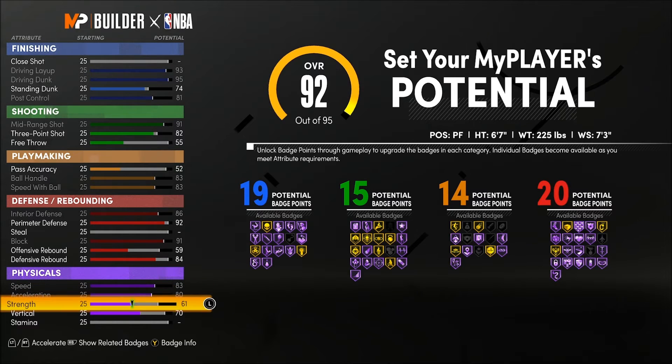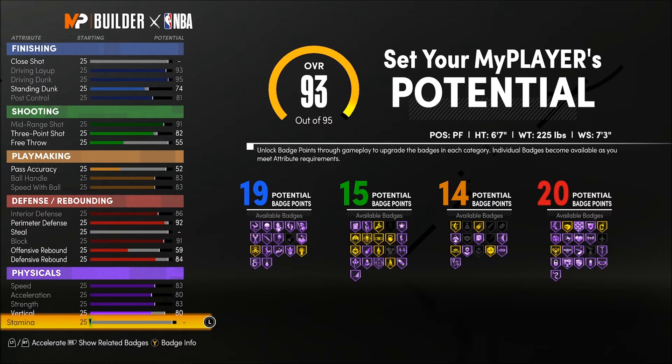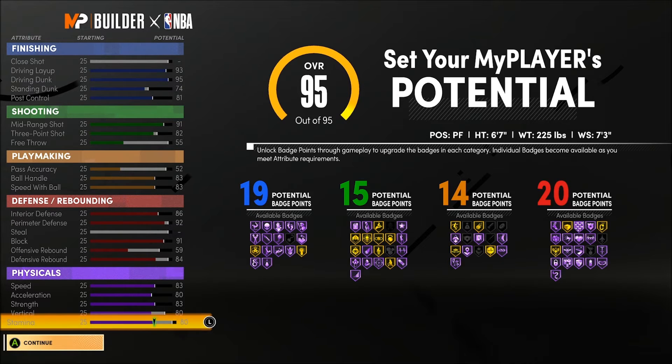In the physicals, max out your speed and acceleration at 83 and 80, and max out your strength on this build. This is that Kawhi Leonard build where you can guard fours and fives, and if matched up with a hybrid you're quick enough to guard the perimeter. Get your vertical to an 80 so you can sky over people, then put the rest into stamina — that'll give you an 80 as well.